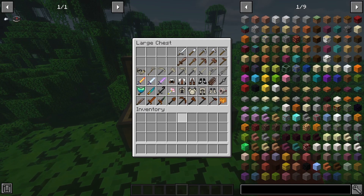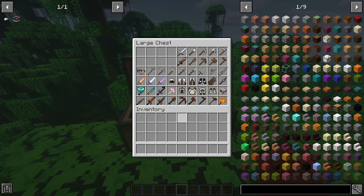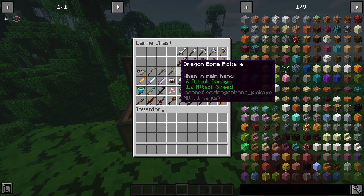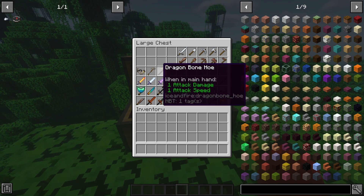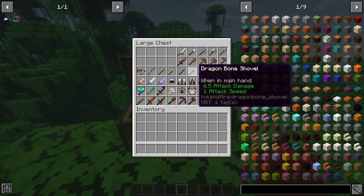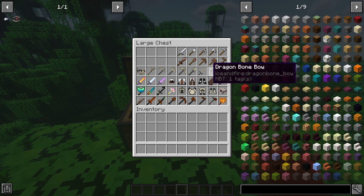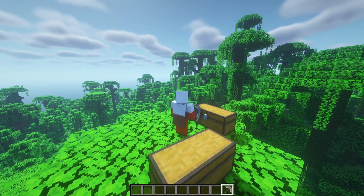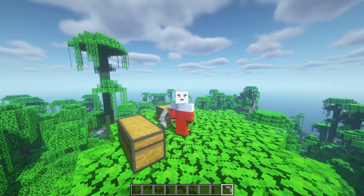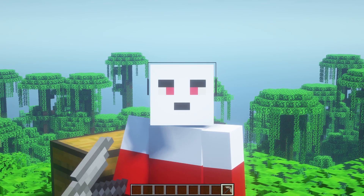Next up we have the dragon tools. These can be crafted using wither bones dropped from the wither, as well as bones from dead dragons. You have a wide selection: a dragon command staff to command dragons, a dragon horn to summon a dragon, basic tools, and a flute. These tools are really useful and can be very overpowered early in the game, so I recommend getting them as soon as possible.